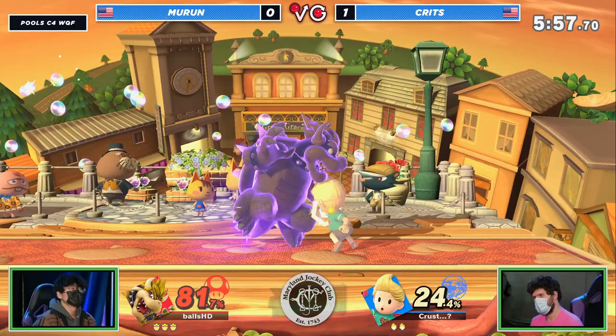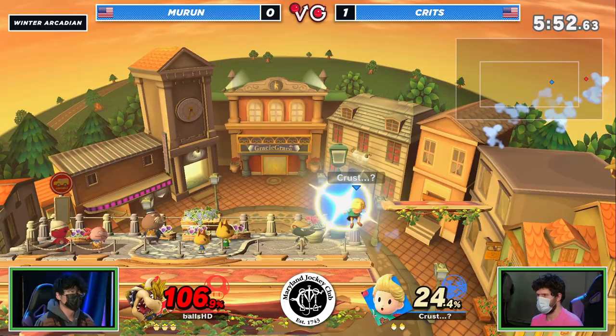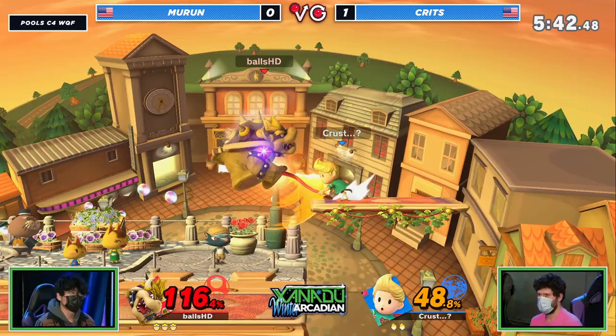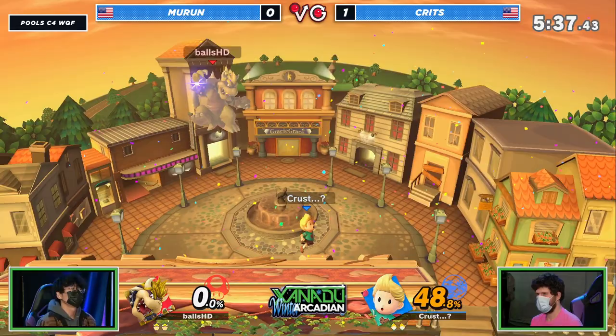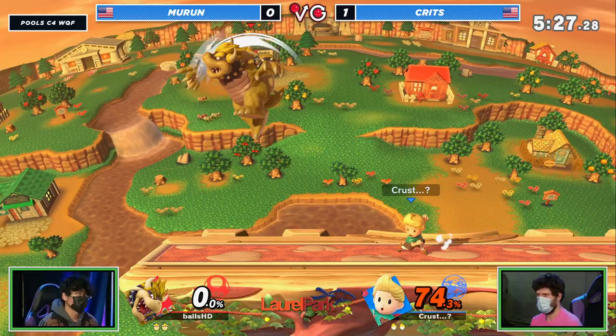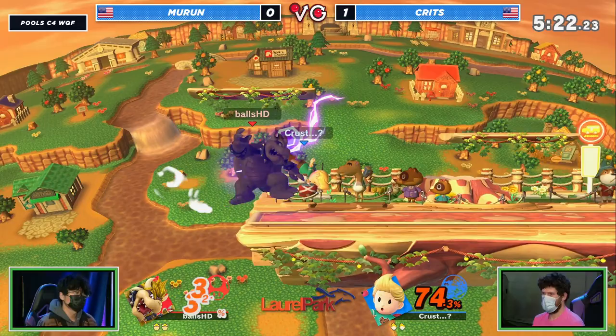There's a reason that was a zero-to-death — he played it so immaculately. Crits is now struggling to make up that deficit. A nice reset into the grab, getting a couple pummels. Mirin not mashing just yet. Crits going for those aggressive aerial PK Freezes. But the back throw — choosing that instant back throw meant the platform wasn't moving yet. If he'd gotten a single pummel that back throw would have killed.